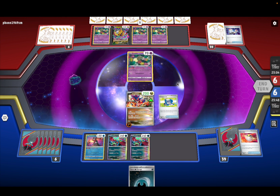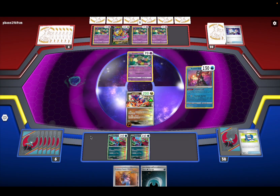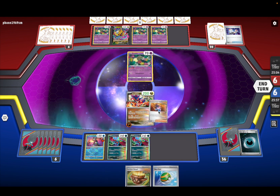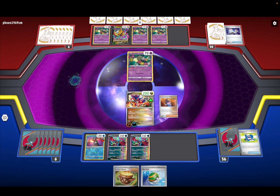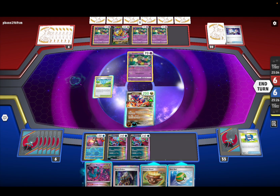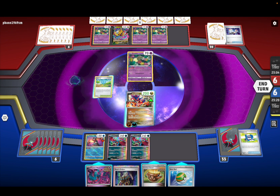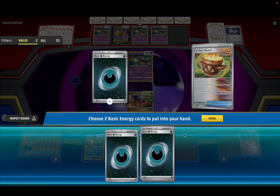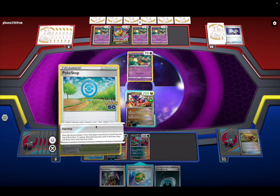Poke Gear — let's do Poke Gear first. Sada's Vitality! Then we're definitely using Concealed Cards 100%. We go for Sada's Vitality. Poke Stop — there's 90 damage. We got Boss actually. Let's do Earthen Vessel.